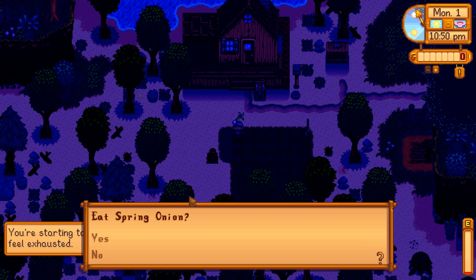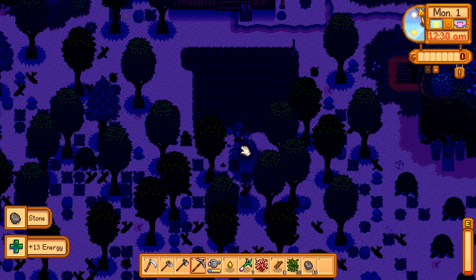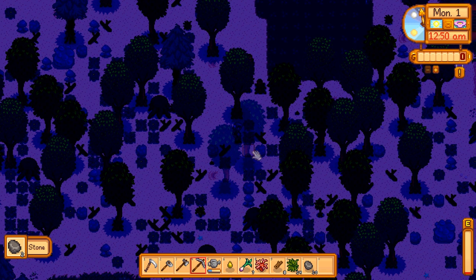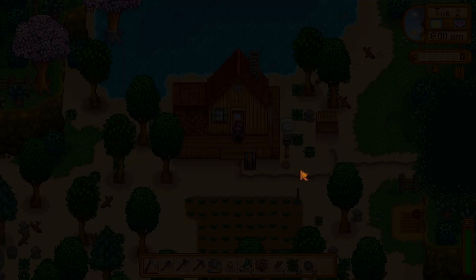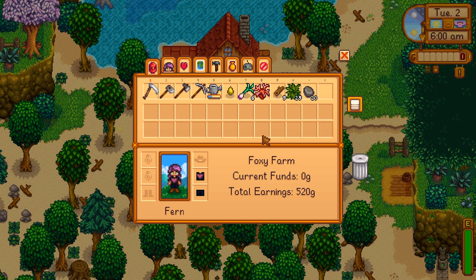We got everything planted in time before we need to go to bed! I'm going to spend a little bit of time and energy clearing out a bit more space on the farm, because at some point we're going to want to upgrade our pickaxe and we'll need these stones cleared out of the way. We did enough foraging to be able to make wild seeds, which we're going to want to do to sell for some extra profit if we forage stuff that isn't above regular quality. I'm not sure if we lose energy when we go to sleep past 1 a.m. or if that's later in the game - please let me know.